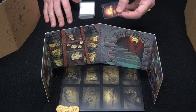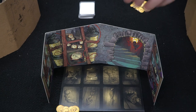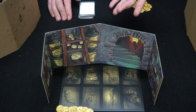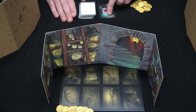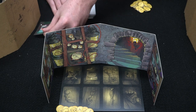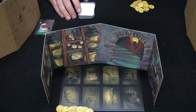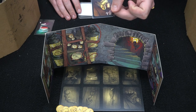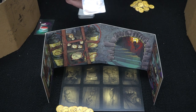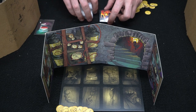If you auctioned it and someone bid the most, they take that limb and place it on the corresponding spot, then pay you the currency they bid. After that your turn is done and the next player goes, flipping a new card. For example, a brain costs six to buy, three to sell, and nine to purchase from a discard pile. A foot costs five to buy, two to sell, and seven from a discard pile.